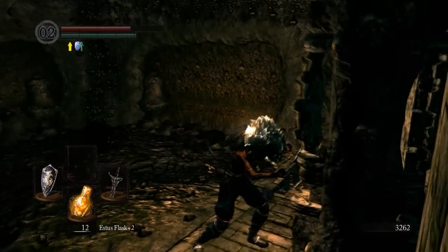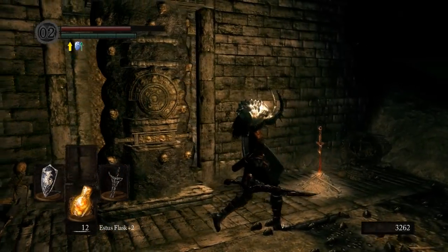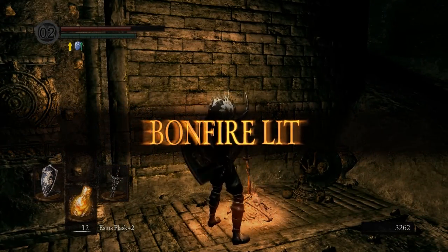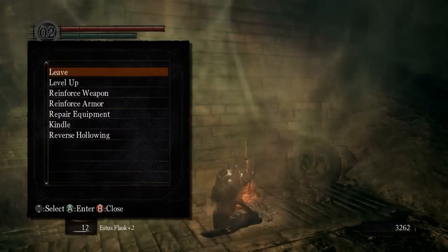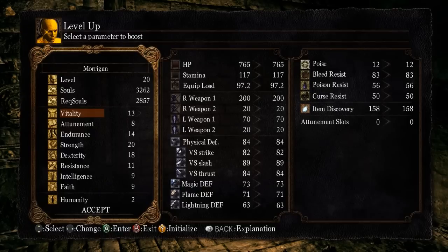Now that you have him dead, push the lever, and come to this bonfire. I would suggest resting here — it's not too difficult to get back up to Firelink, it's just a quick jaunt up the stairs. I would advise leveling up too at this point.